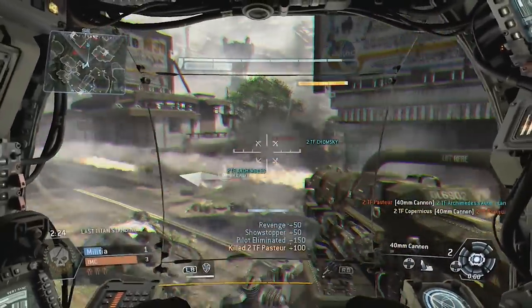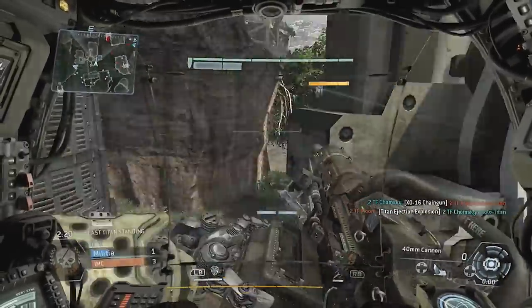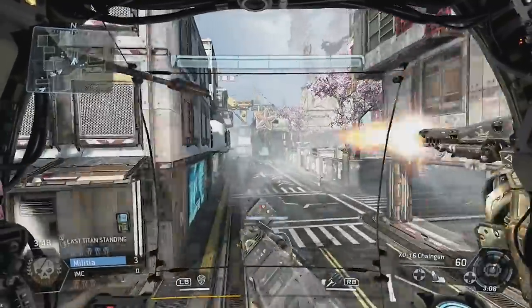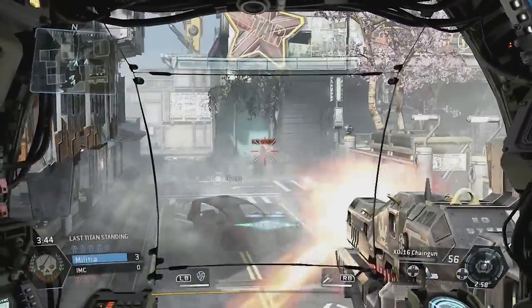The machine gun versus the 40mm — the machine gun is definitely geared more at taking out NPCs and taking out targets from medium to closer range. It also favors somebody who's not quite as good at aiming, which is honestly why I was using it most on Xbox because my aim is not particularly great.